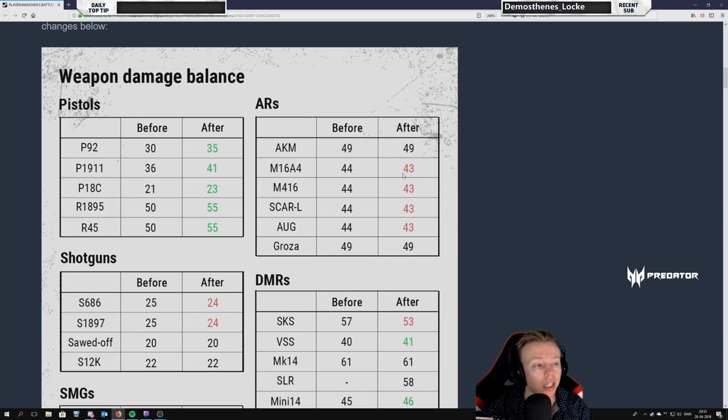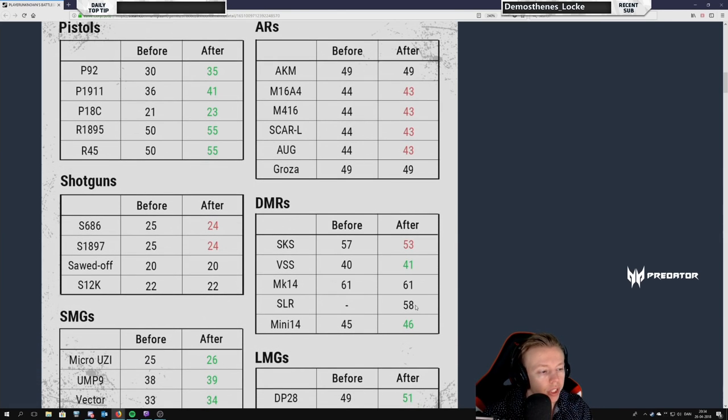We see one damage lower for the 556 assault rifles. While that seems a bit low, it might have something to do with how many shots you need per kill in specific situations — it might mean you need an extra bullet in some cases. The AUG I feel should have had higher damage, but I see how they want to keep damage the same for the same caliber bullet like the 556. And yes, of course we need to look at the SLR — it's down here.